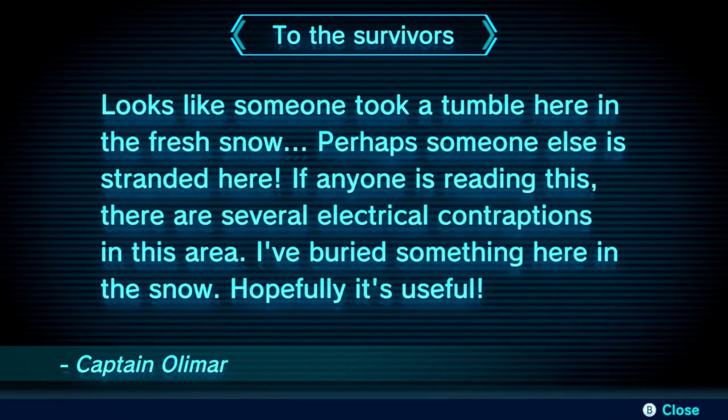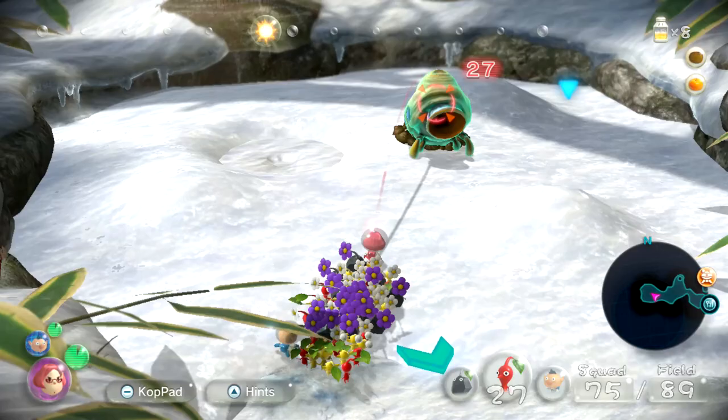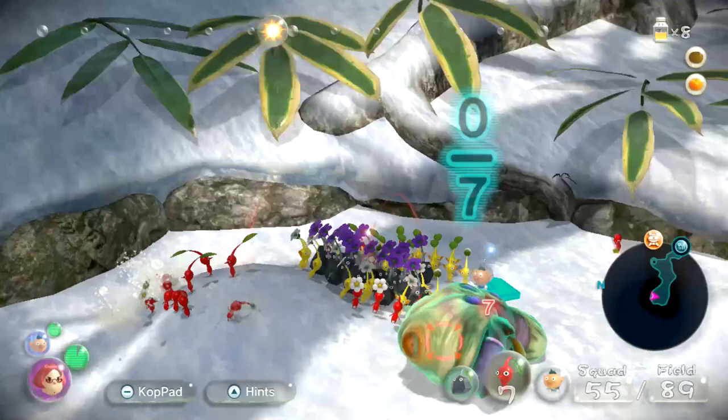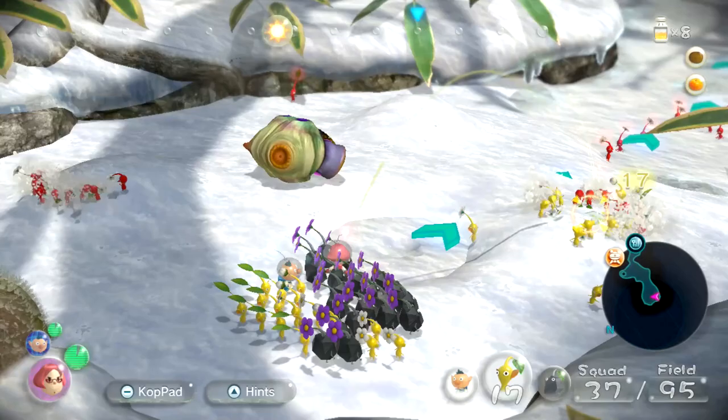Okay, we got this big guy. I need to switch over to red Pikmin for him — actually he's not the fire guy, so we'll just throw some stuff. I do have my dodge move if I need it. Let's grab everyone and get them digging, because that's more important for right now. Is this where the captain crashed? Yeah, you can see his little imprint on the snow there. Interesting — all the Pikmin are working on this.